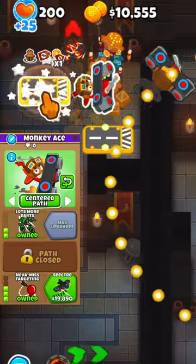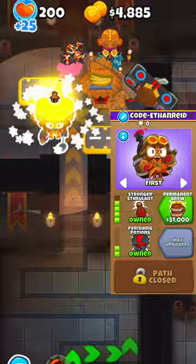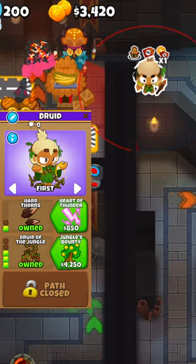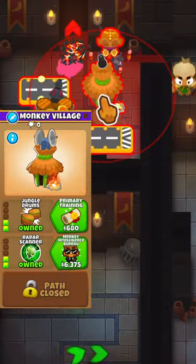Next up, buy 2 203 aces in the range of the village, and then get a 420 alchemist — which should not be able to buff Psy. Lastly, get a 130 druid, again in the range of the village and away from the alchemist.